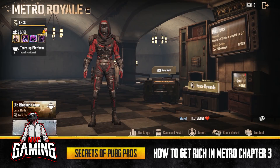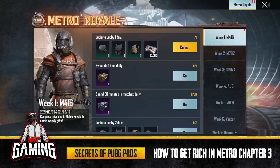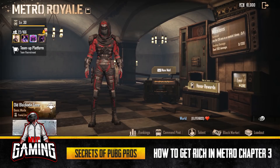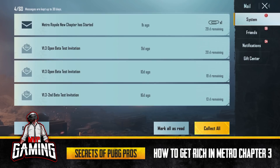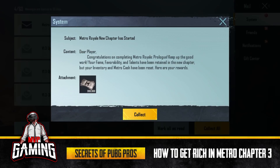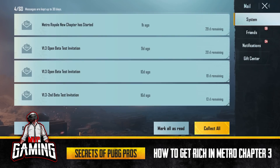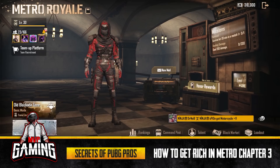The first thing you're gonna do is click on Event, get Week One — you'll get the armor and 10,000. Then go to your new mail at the back in the middle, click on the top, and you're gonna get 300,000 cash from there.